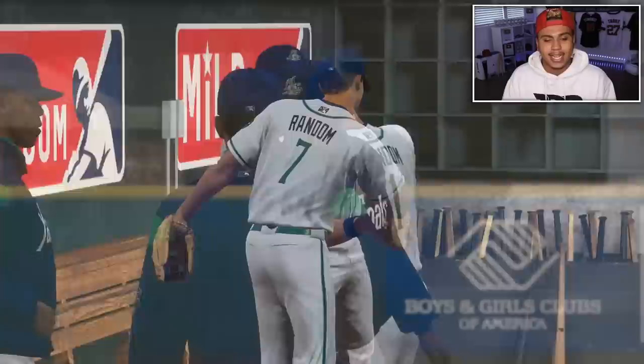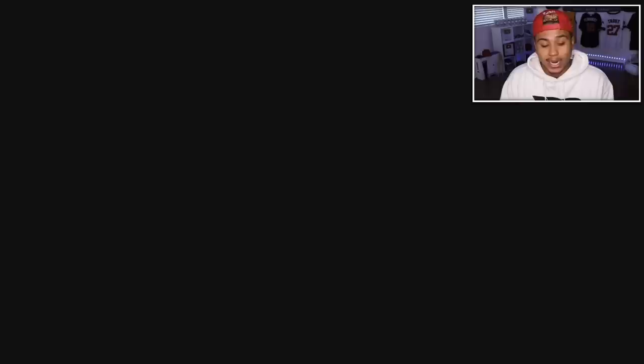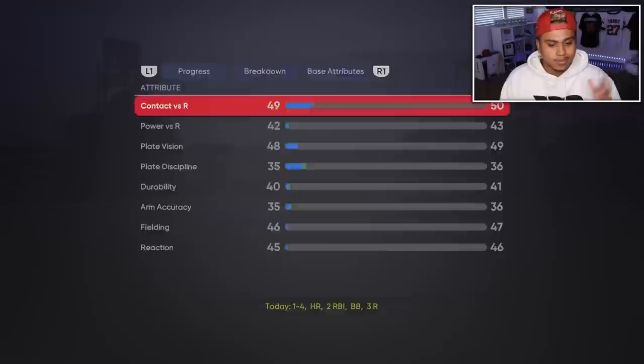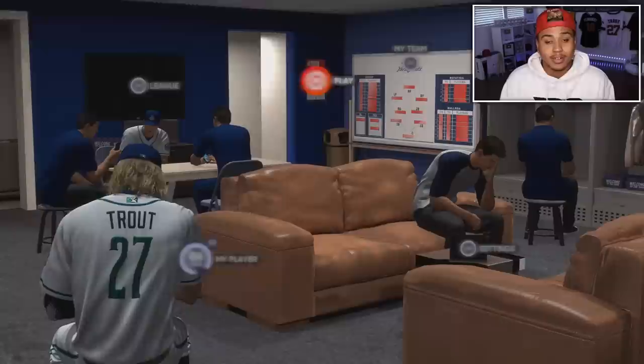You'll get around 20, 30, 40 runs — sometimes a hundred. It all varies. In that game I went one for four with a walk, a hit by pitch, and a homer. Your stuff will progress through there. Pay attention to all the Road to the Show missions. Go to your loadout — this is where it gets good. You'll see all your Road to the Show missions. I had around 50 when I started and now I'm at 58. It's literally amazing — all of these accumulate.